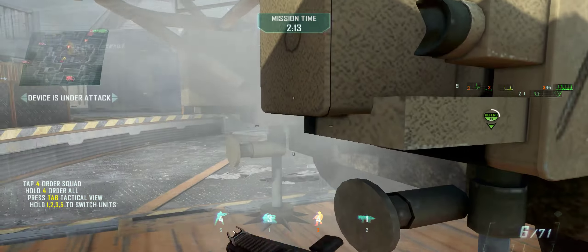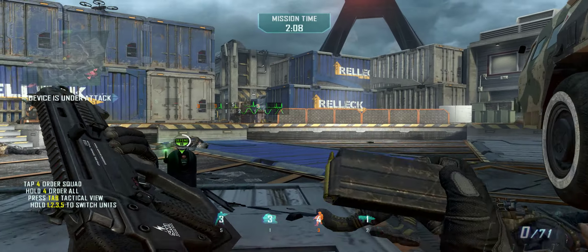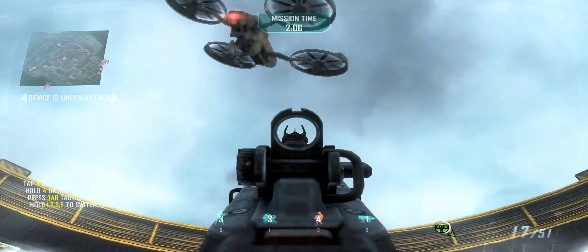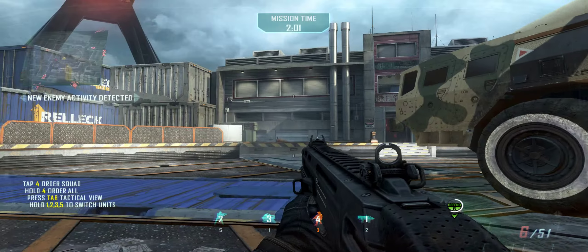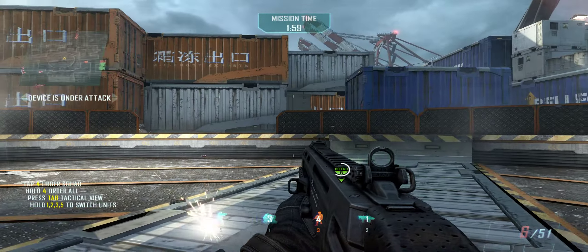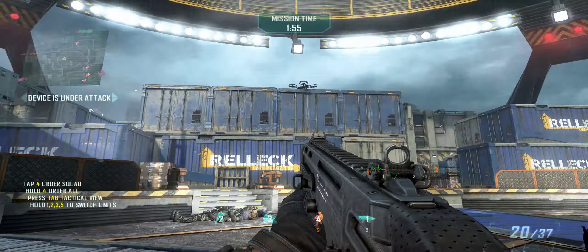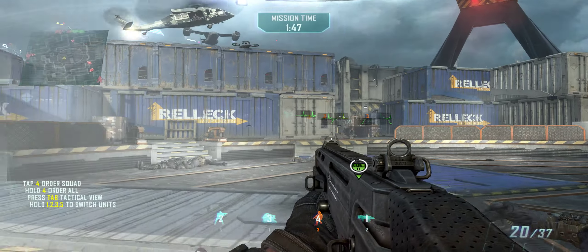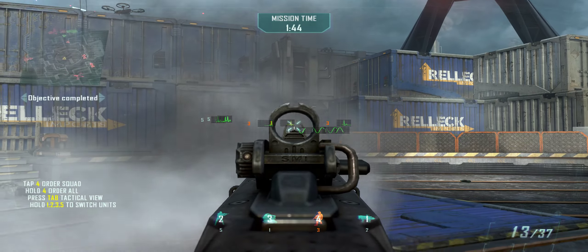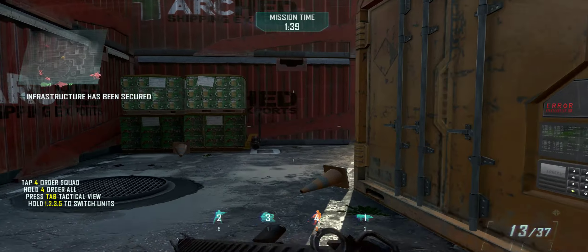Enemy forces have the scrambler zeroed. Targeting enemy ASD units. We got a wounded man — enemy forces have the scrambler zeroed. Hostile quad neutralized. We got a wounded man. Enemy ASD, kill confirmed. Targeting enemy infantry. Enemy forces have the scrambler zeroed. Missile guidance system is down. Confirmed — missile guidance system is offline.